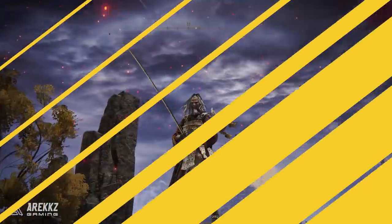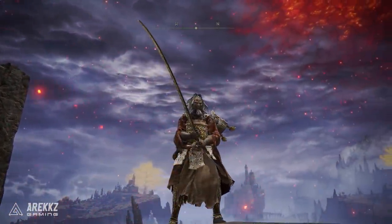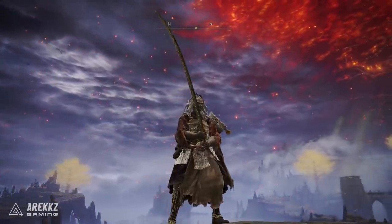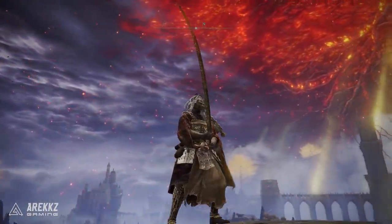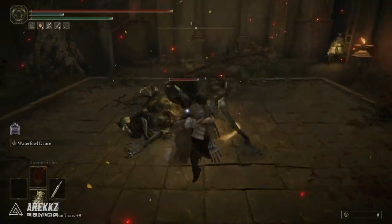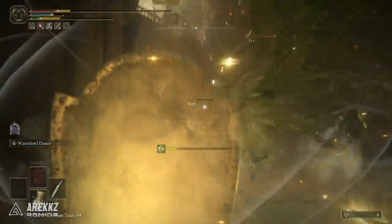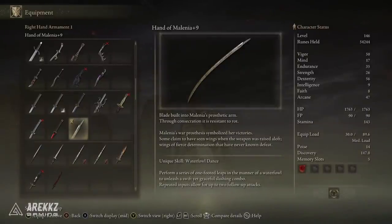Let's kick things off with Hand of Melania, one of the weapons I just enjoy using partly because it is a sign of victory against that annoying boss that took me many many hours to defeat. You do get a fantastic weapon off the back of that - a fantastic dex katana. Hand of Melania scales primarily on dex, secondarily with strength, and has a pretty high requirement of 48 dex and 16 strength. It has incredible damage potential and the fantastic unique skill Waterfowl Dance.